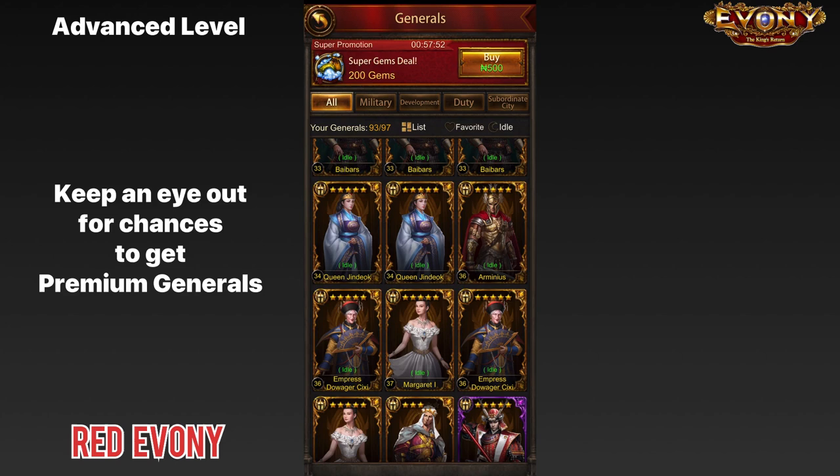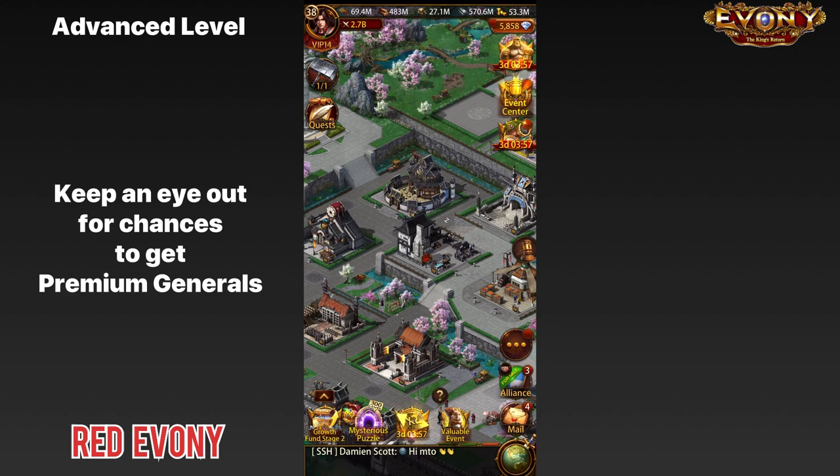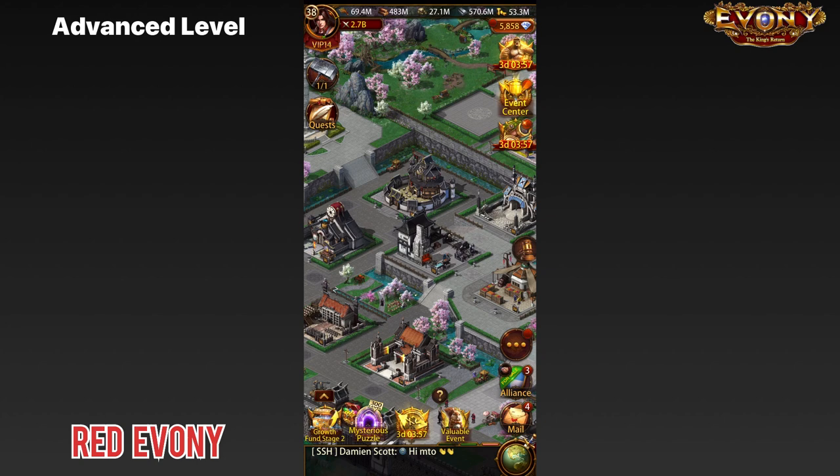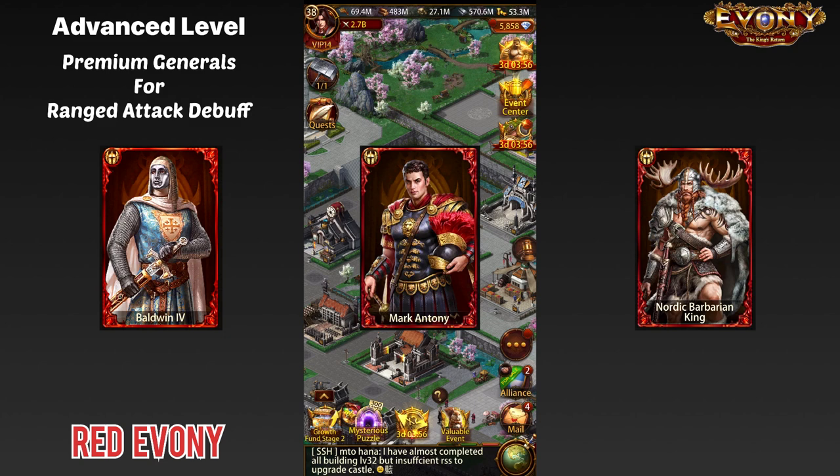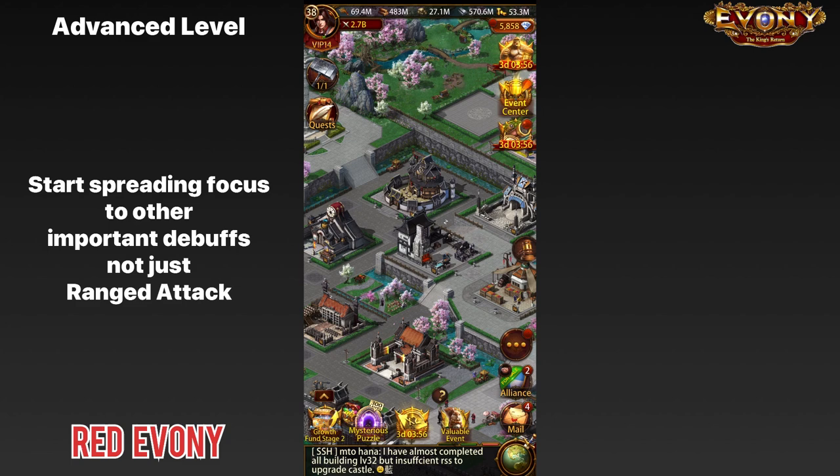You also need to keep an eye out for any premium generals that may come your way — usually in the form of general tokens or events like Trial of Nights. Examples of generals you should be looking to get at this stage include Baldwin, the Barbarian King, and Mark Antony for general ranged debuffs — basically premium generals. You also want to start spreading out your focus to other important debuffs. For the most part you've been paying attention to ranged attack debuff, but at this point you really should start spreading out to ground attack debuff or mounted attack debuff and mounted HP.